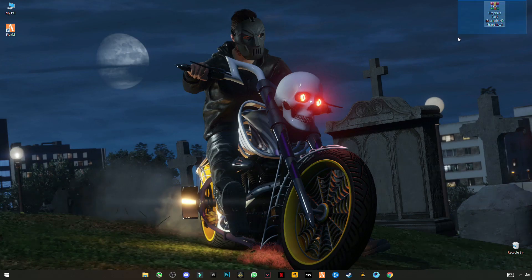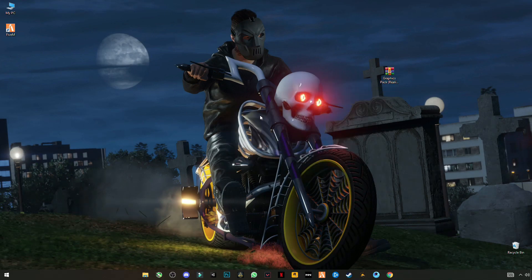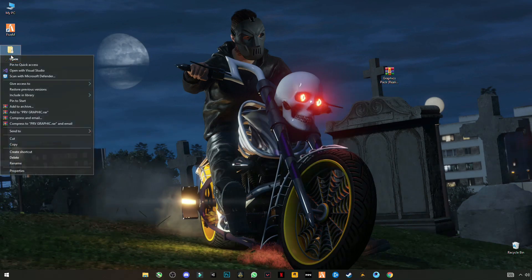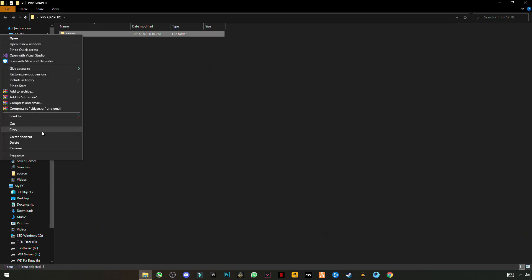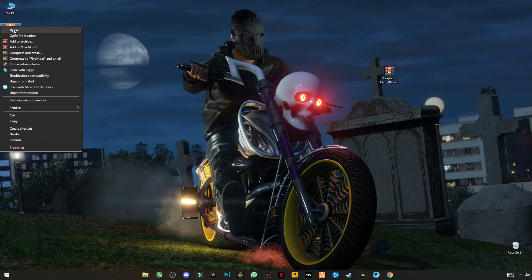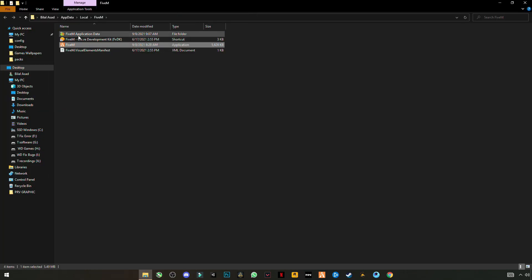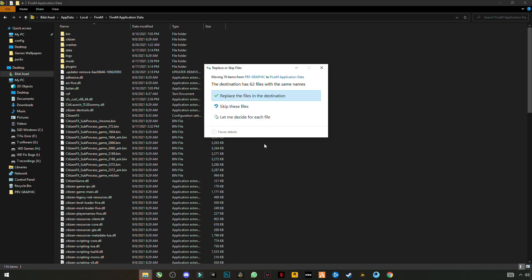First of all, download this pack — link in the description. Right-click on it after downloading and click 'Extract Here'. Open this pack, right-click on the citizen folder and cut it. Close the folder, open the FiveM location, open FiveM Application Data, right-click on any blank space and click Paste. Replace the file in the destination.